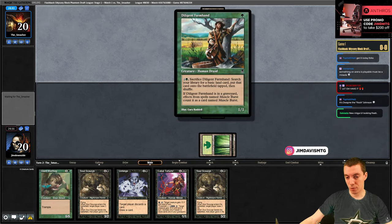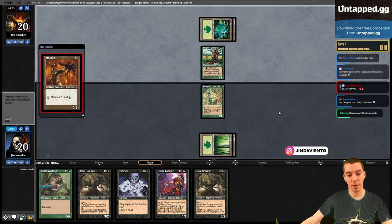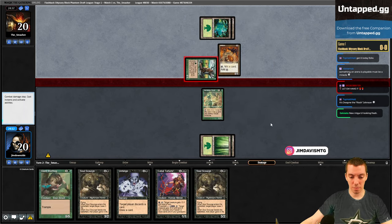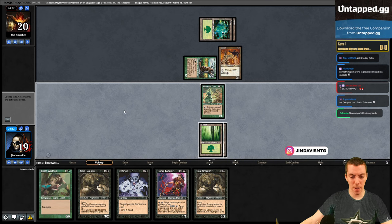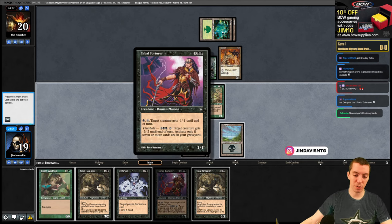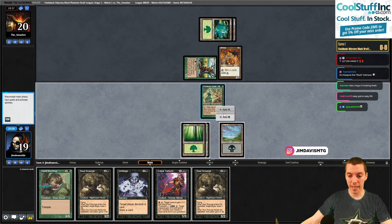This is a Rampant Growth on a stick. A Millikin - oh my god, they're really going here, mill a card at a colorless. Please draw land - swamp swamp swamp swamp, we did it! So now this is why Cabal Torturer is insane - this is going to kill all their 1/1s every turn. Add a black and play Cabal Torturer and get our game on.